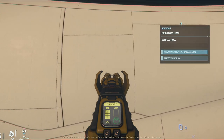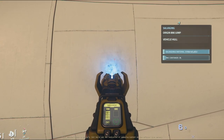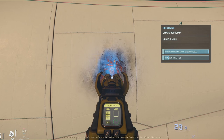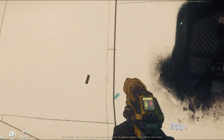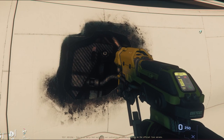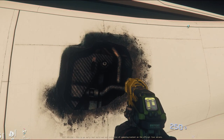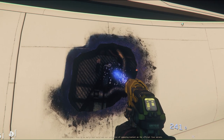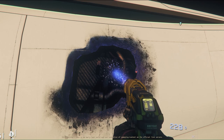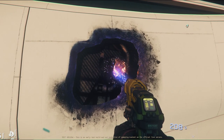You can switch between salvage and repair by pressing B. From here you can begin to scrape the hull by pressing the left mouse button. Once the canister is full you can press R to replace it with a new one if available. To repair you need to have a filled canister loaded with the repair mode toggled. The process here is reversed — the beam will deposit contents of the canister onto the hull and the indicator will show how much more is needed for full repair.